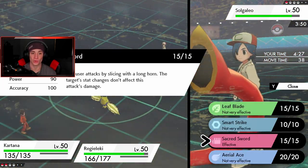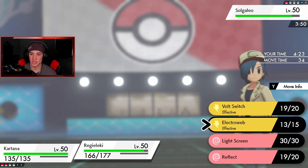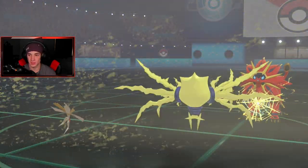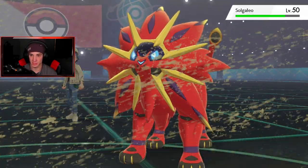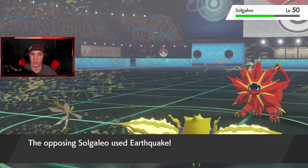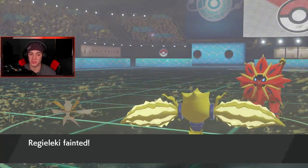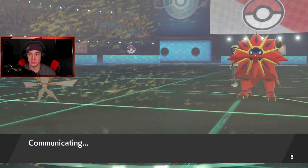Oh, the Target ability — stat changes don't affect it, so the Defense boost goes towards it. I'm gonna E-Web again, slow him down, make sure my boys are outspeeding. Doing some damage — there goes Sacred Sword. Hmm, don't like it. EQ's coming out here — that's gonna be game. Oh my lord, Solgaleo clutching up. That's exactly what I said could happen. One's over with, man.